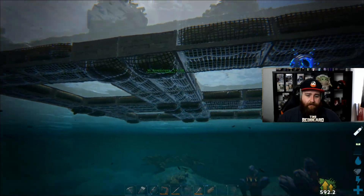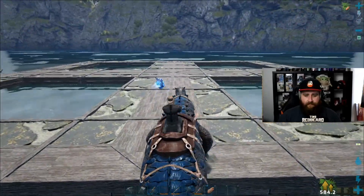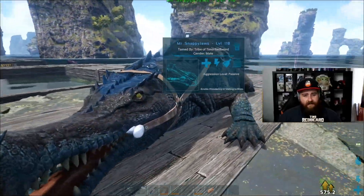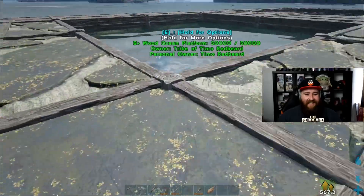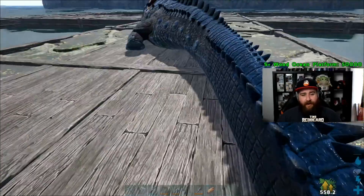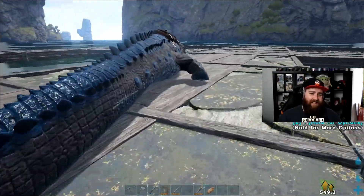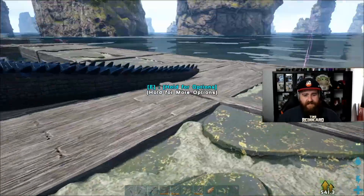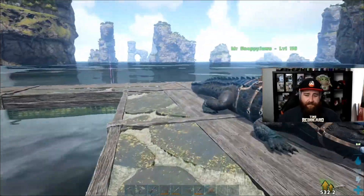I jumped off forgetting that I can't get back up. Also, I just noticed that Mr. Snappy Jaws has a blue mutation — how cool is that, how did I not notice this before? In the bog biome it was really hard to see because it was so dark with all the lighting. But look at that beautiful blue — that's gorgeous. That's a beautiful blue color mutation. Not that I'm getting into breeding anytime soon, but still.